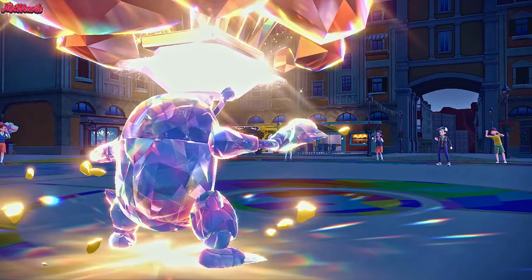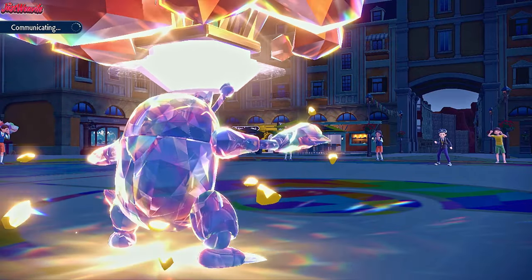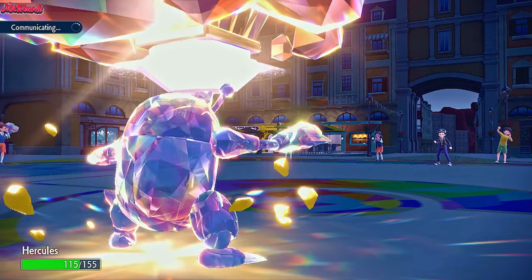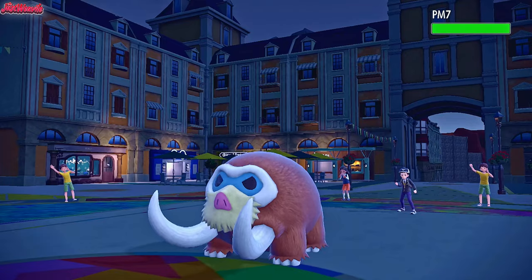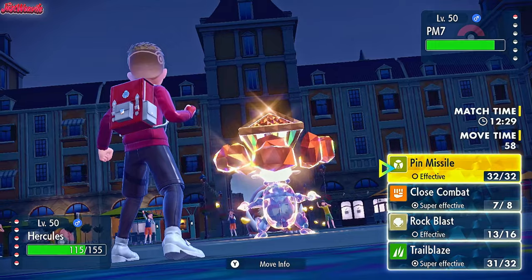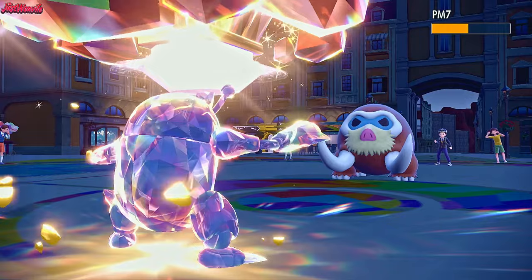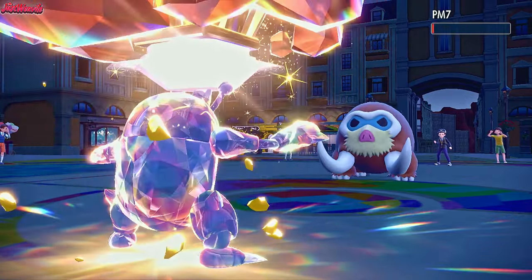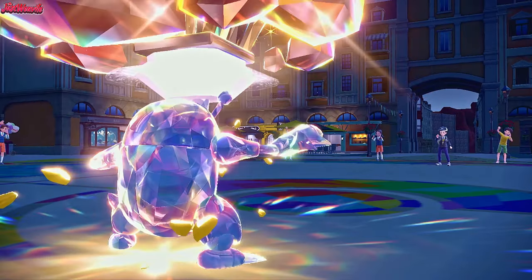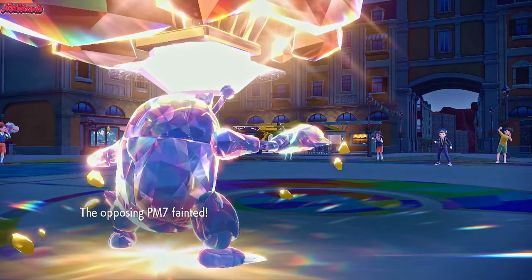Now we've just got the Mamoswine. If they're banded with Ice Shard, they at least get the KO on Heracross — but it's looking like a 6-0 sweep with Heracross right now, which is exactly what we're looking for. PM7 comes in as the Mamoswine, gets some Stealth Rock chip, breaking a potential Sash. We're going to hit this thing with our move we haven't used yet — Pin Missile, which is neutral effective against this thing. Pin Missile comes through and that is definitely KOing that Mamoswine right there. We got a nice 6-0! Well — Heracross didn't get 6 KOs, but we got a 6-0. I take it. Heracross came through.